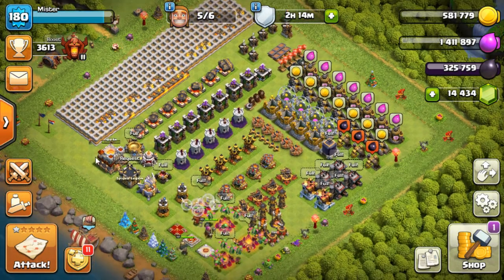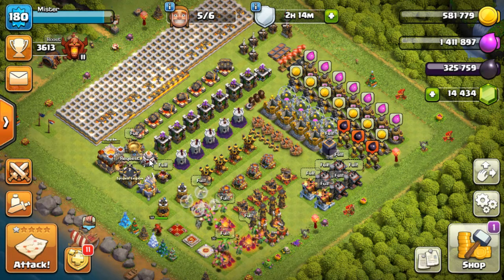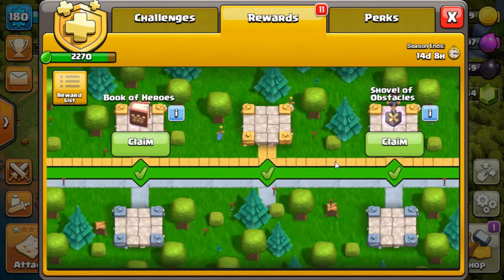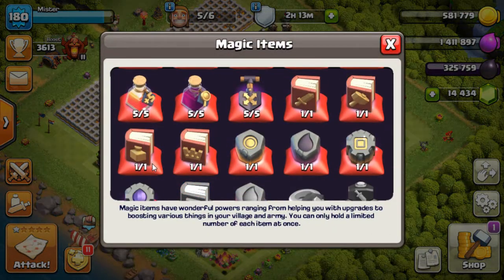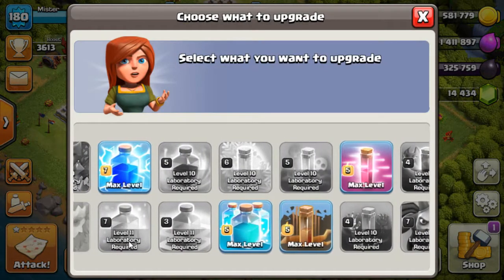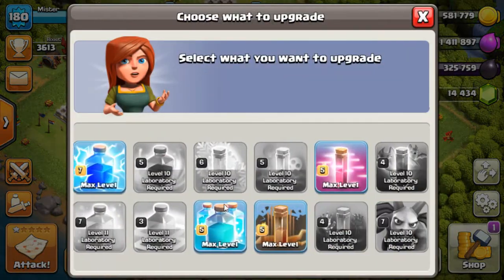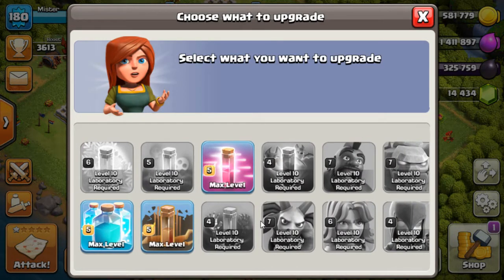There's nothing I can do about it. I do have an instant hammer — I could finish this. However, I want to use the instant hammer on the lab. That way I've got two spells I can instantly upgrade. I've got a spell in the reward path somewhere. The book of heroes I've got, and I've got a book of spells in the reward path, but I've also got a book of spells in the magic items already. So once I've hit Town Hall 12, I'll be upgrading the lab. I'll be able to do five spells I can upgrade instantly — my lab is level nine, so I'll be going to level ten.